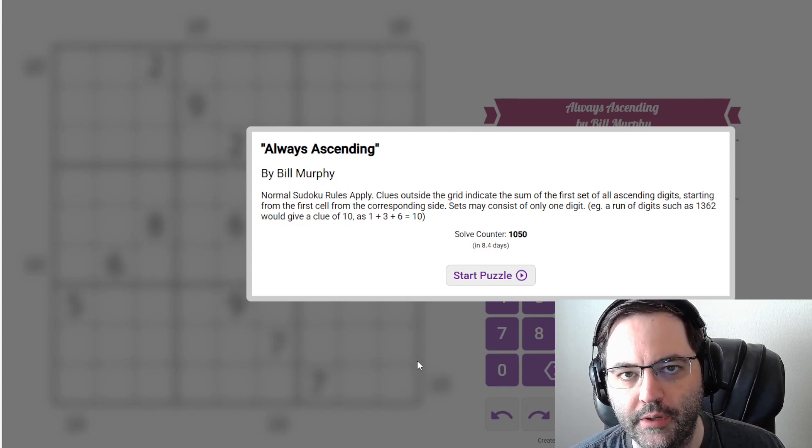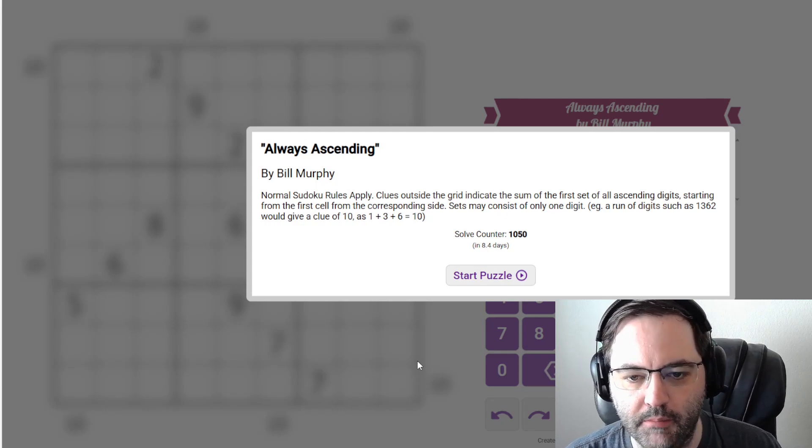Hi everyone. This is the GAS Walkthrough for April 12th. I'm Philip Newman. Today I'm solving Always Ascending by Bill Murphy.